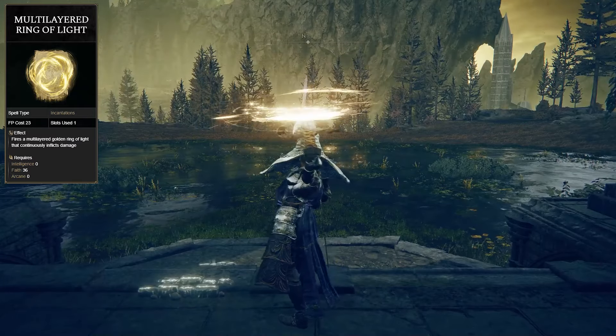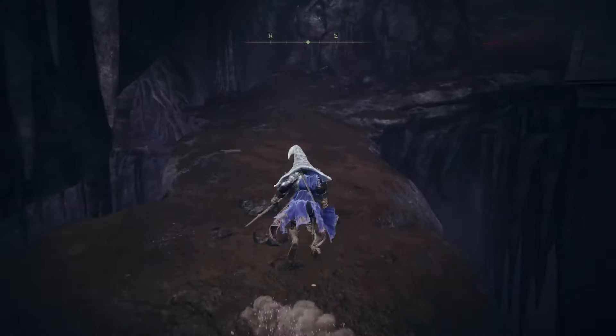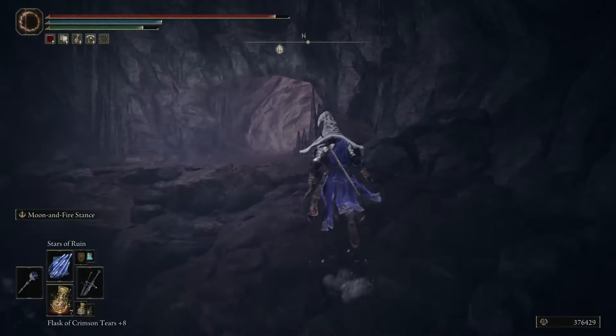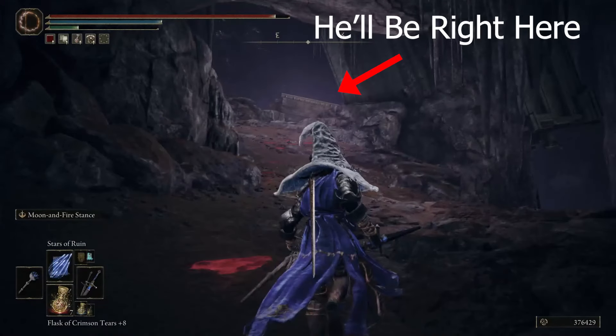Next up, we have the Multilayered Ring of Light Incantation. This can be found by first going to the Fissure Waypoint Site of Grace and simply following the path all the way until you reach the Misbegotten Crusader. You will receive the incantation once you defeat him.